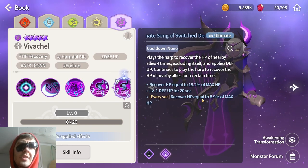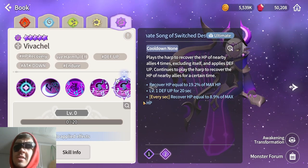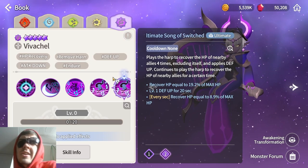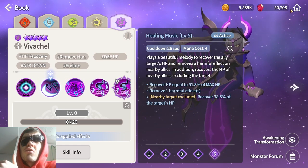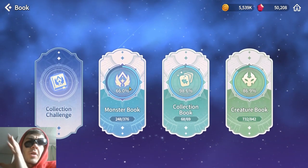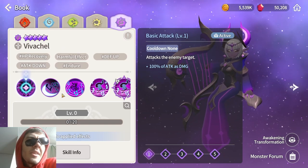Her ultimate is very similar to the third skill — heals a lot, gives defense up, and has every-second healing. I haven't tested how long the per-second healing lasts. I don't think she should be used with her ultimate or in a solving slot. Both her second and third skills are pretty useful, so she should ideally go in the other two slots. The solving slot should be reserved for monsters that either boost cooldowns or only have one useful skill — like Bastet, where the second skill isn't that important.